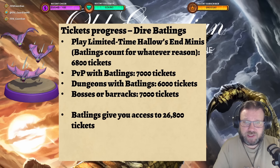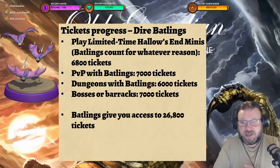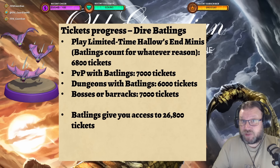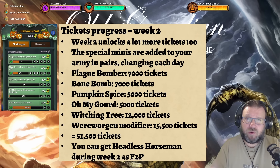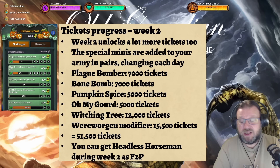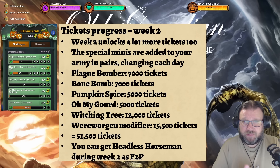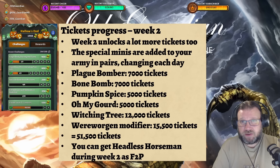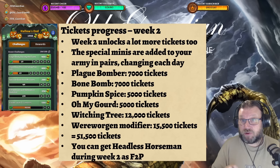Once you manage to unlock the Dire Battlings, they will give you a bunch more event progress, because then you can play limited-time Hallow's End minis. The Battlings do count for this, as does the Headless Horseman, in addition to uncollectables added to your deck in week two and week three. That's 6,800 tickets. Some PvP with Battlings can give you 7,000 tickets, Dungeons with Battlings can give 6,000 tickets, and bosses or Barracks attacking with Battlings can give another 7,000 tickets — so Battlings overall can give you access to 26,800 more tickets. That's still not enough to unlock the Headless Horseman, but week two is going to come to the rescue and unlock a lot more tickets.